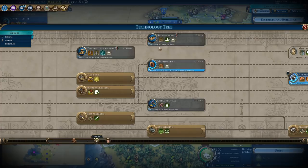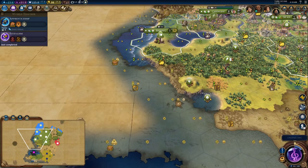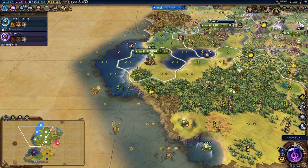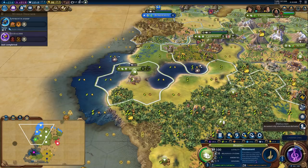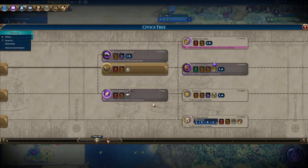By delaying that, we can settle here and then improve these pearls and also get another science boost. I just don't think we really focus on building anything here — we'll just quickly get the monument up, which will help this city develop. I think we chop the jungle to get the monument a little bit quicker. We choose our civic and go for Divine Right so that we can maybe get Mont Saint-Michel after we finish this next settler.